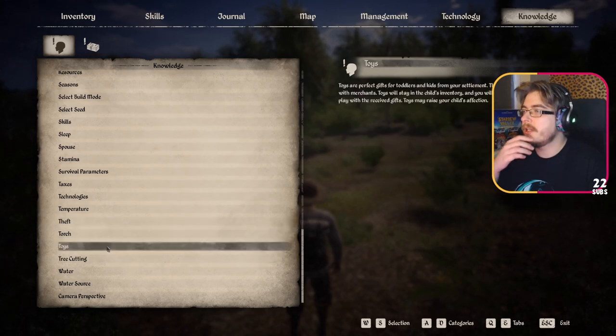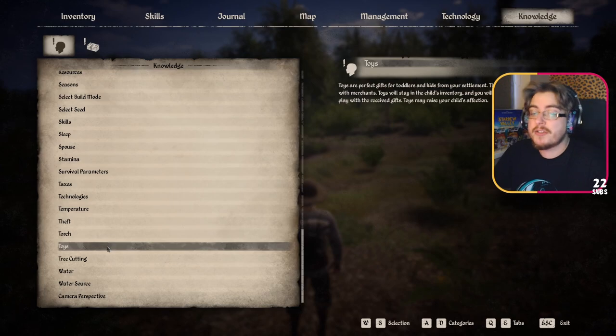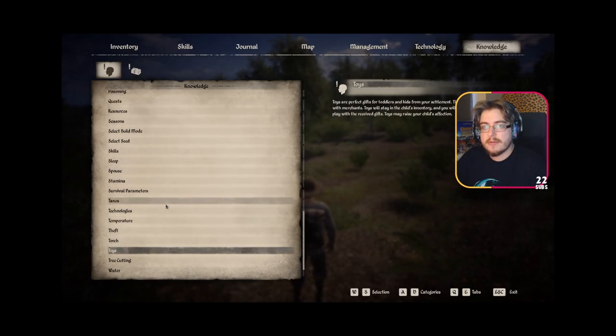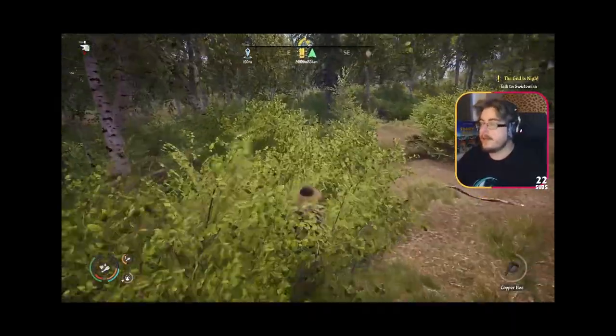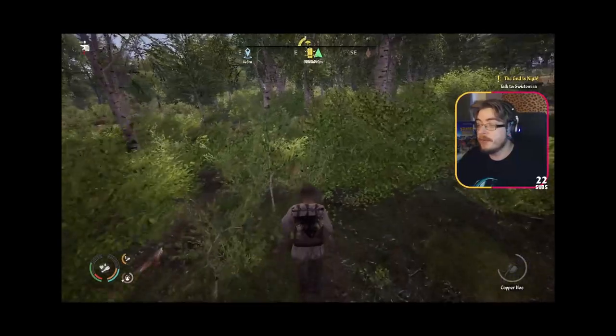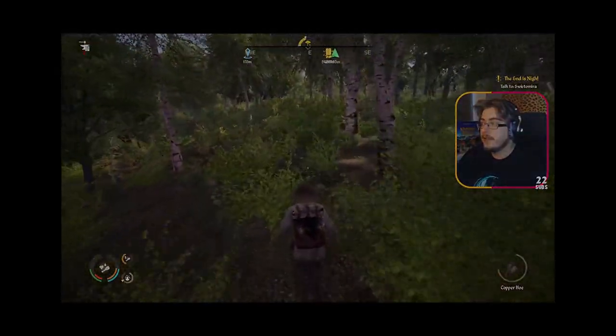Toys are perfect gifts for toddlers and kids - they can be acquired by trading with merchants. Toys will stay in the child's inventory and you'll notice that the young ones will play with their received gifts. That's cool - and that's where we'll leave the playthrough for now. If you want to watch more, click on the next episode on screen, or check out some of Toasty's other content. Thanks for watching, subscribe if you're new and we'll see you in the next episode.